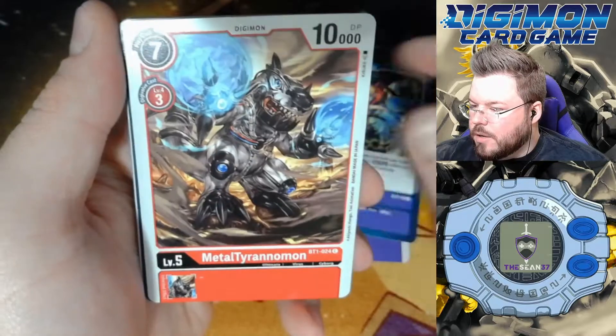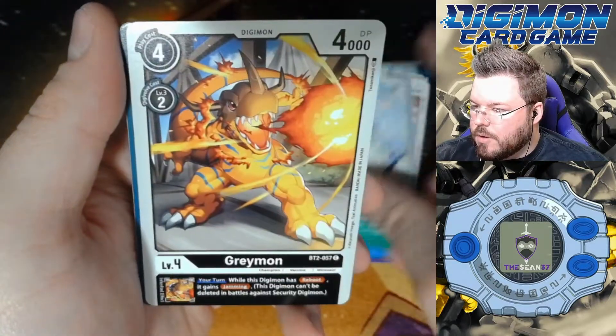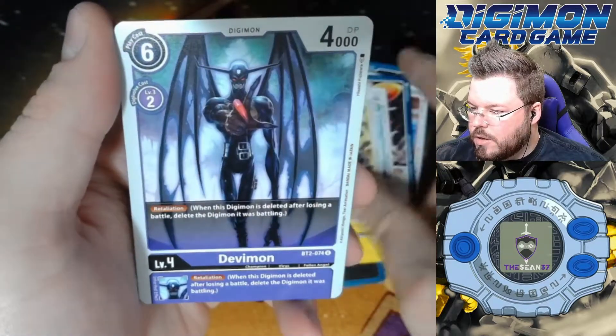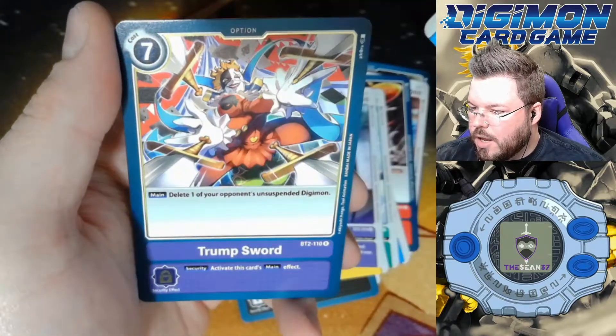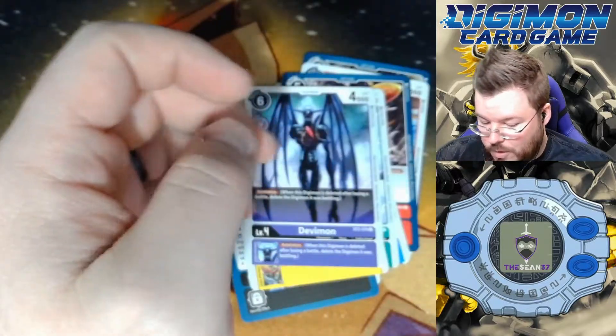Sukamon, Night Raid, Metal Serenomon, Oblivion Bird, Elekmon, Kabuterimon, Graymon, Looking Back on the Good Times, Charonmon, Devimon, Gabumon is our first rare — good rare — and Trump Sword, also a good rare. Wow, this box is just wow, this box is great.